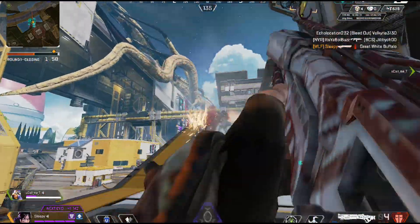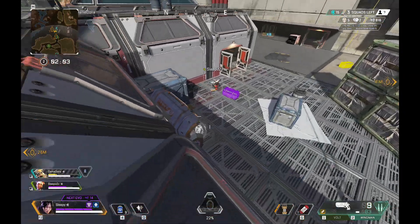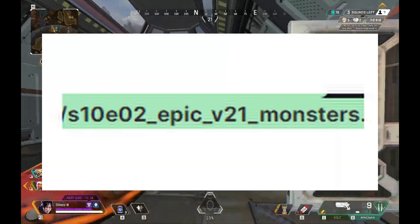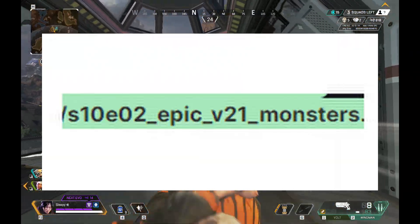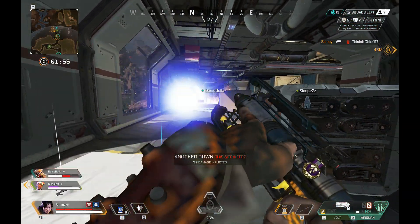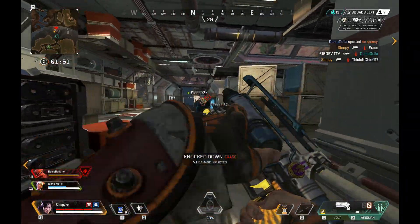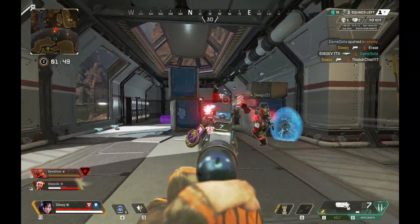The next thing right here — we have information from HumanSES about monsters being in the next event for Apex Legends Season 10. This is probably going to be the Halloween event, so maybe there's going to be some type of monsters in the game as well. Who knows? Let me know in the comments section down below.